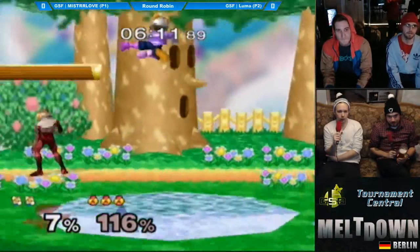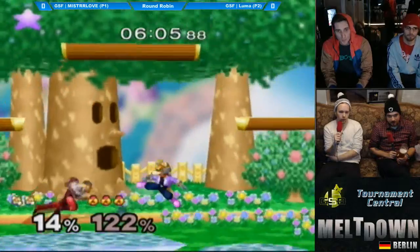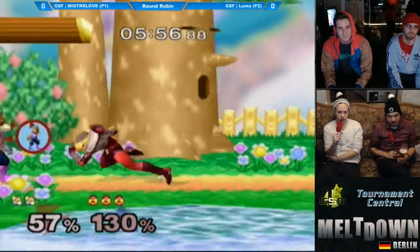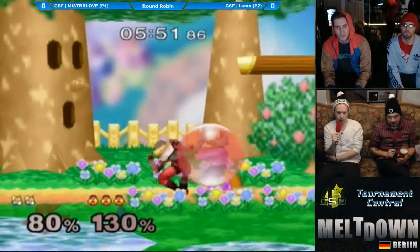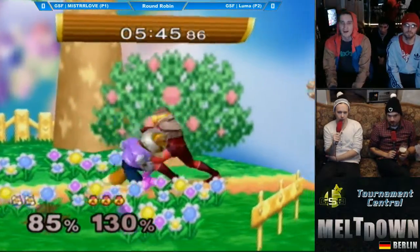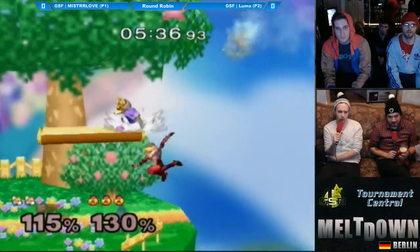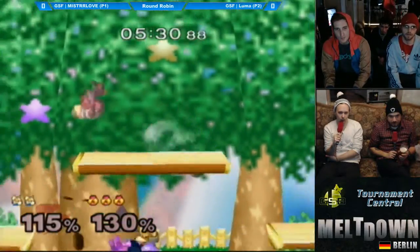Good power shield, but misses the tech chase. Not sure about that down air a moment ago on such a low percent, but he got away with it. Dennis tries to get the tech chase jump cancel up smash, but it was just too late. Luma plays it safe, just jumps up — house positioning is really good. He's going for the Tomahawk instead of anything active on the shield. See if he can pick up this edgeguard — he drops it, uncharacteristic. That's normally the best part of Luma's game, his edgeguard game, but he drops it there.